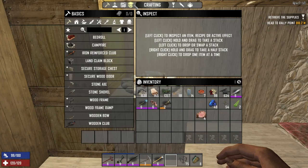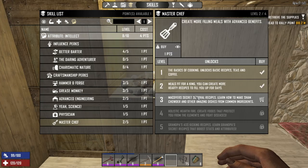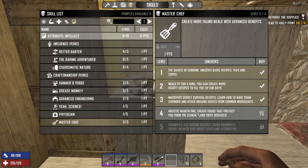We do have a skill point available. Master Chef - you could make sham chowder and other amazing dishes from common ingredients. I think that's the level you need to make fish tacos and chili dogs. Let's go ahead and get that so we can make our food a lot better. Holistic Hearth Fire - 'create foods that protect you from the elements and fight diseases.' I wish it would show you a list of unlocked recipes on the right so you'd know what to look for.